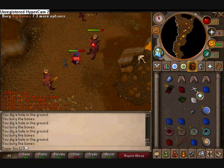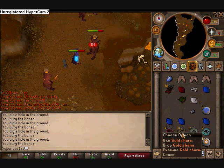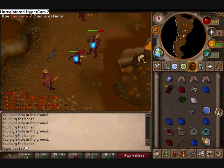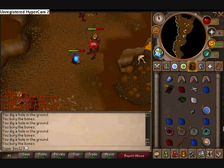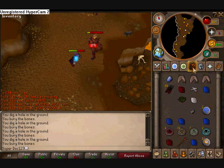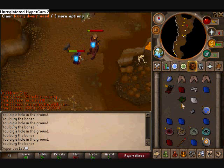Here's just me killing one — you don't need anything special to kill them like the last task. They have decent drops: gold charms like every other task, and this task I got two tooth half key pieces, so it's not bad money. You can also see a bunch of gems and big bones, so it's a halfway decent task and pretty easy.